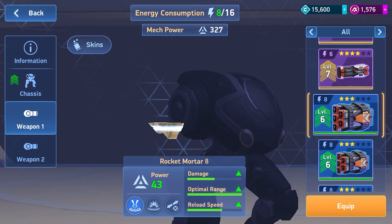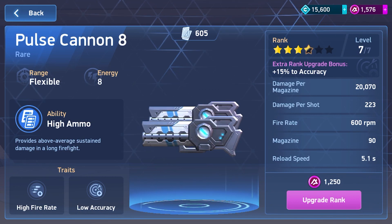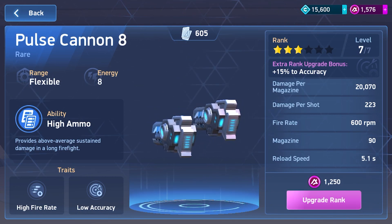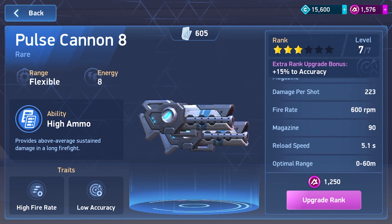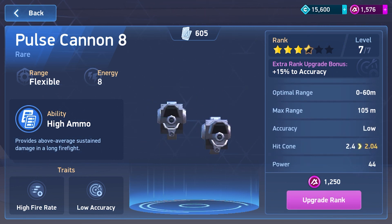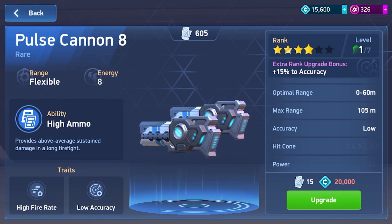I need to put some good weapons on this guy. I got the carbines, but we really need to upgrade these pulse cannons. I want to compare pulse cannon eights versus carbine eights, so we've got to work on upgrading this guy. Let's do this — we're gonna bring up that hit cone. Let's go, boom!